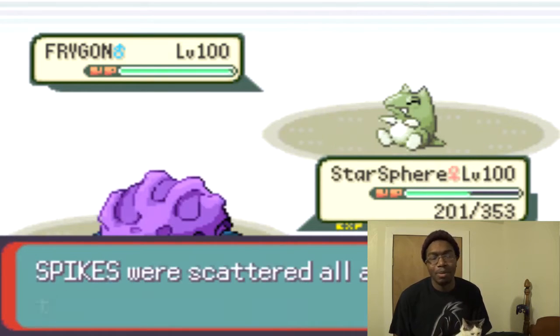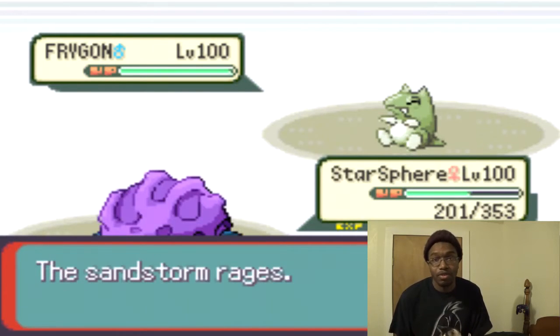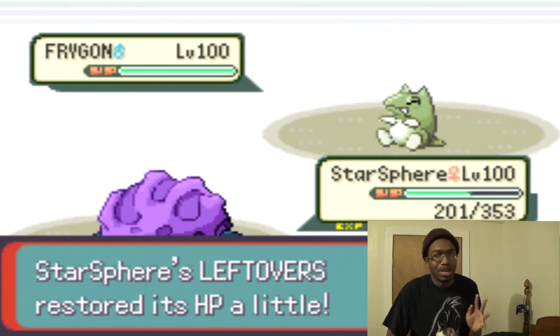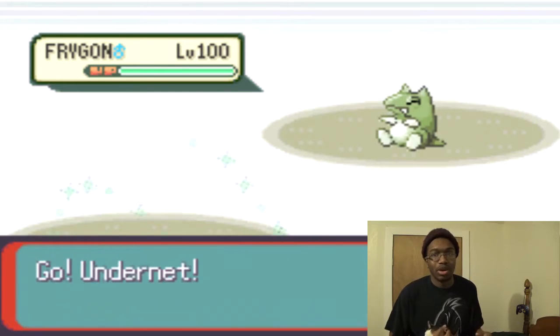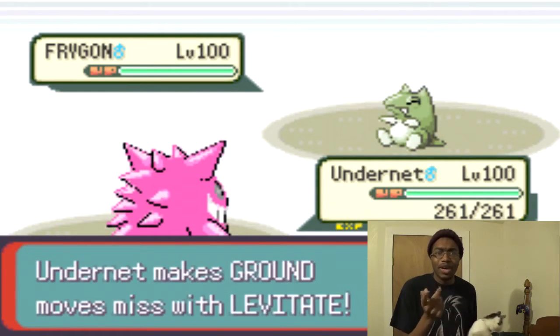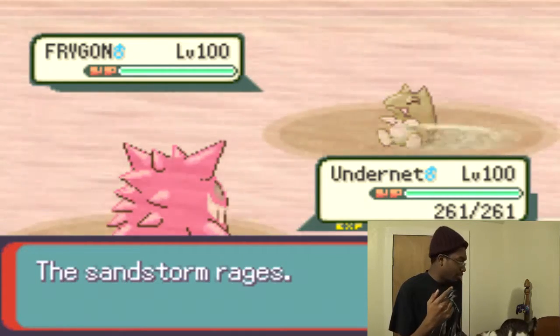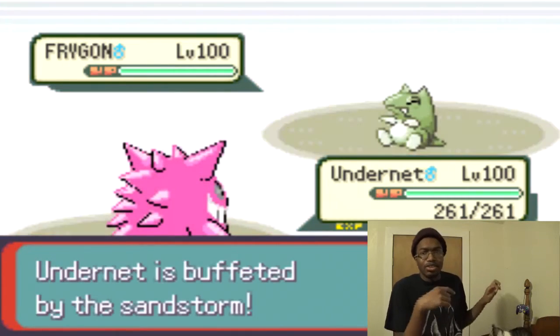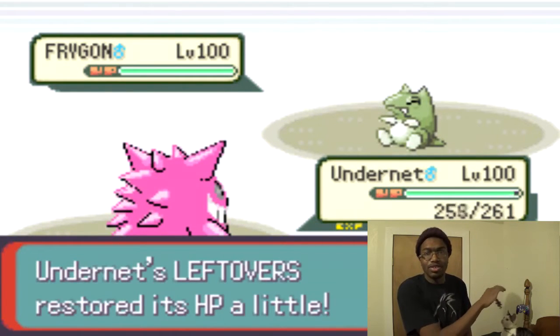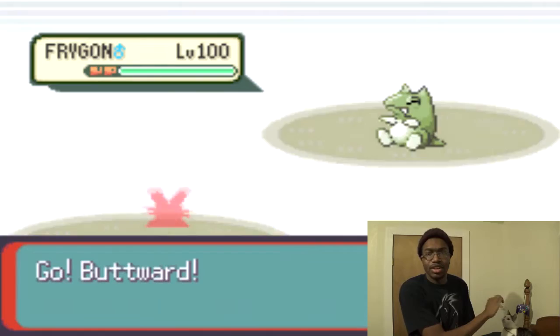I go ahead and set up some spikes, which is always good in third generation because residual damage can make or break it in the end. That's why you really want to get them up as soon as possible. I then switch to Gengar again because I figured he was going to Earthquake, avoiding unnecessary damage — a good play for us.